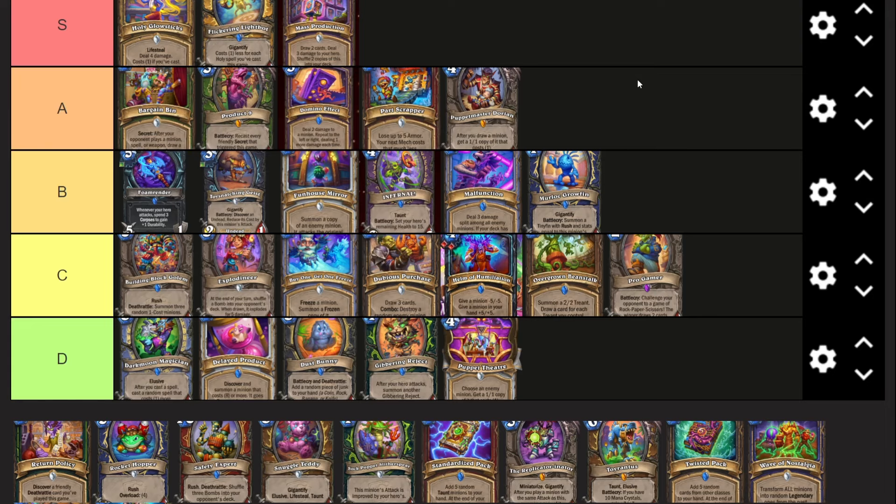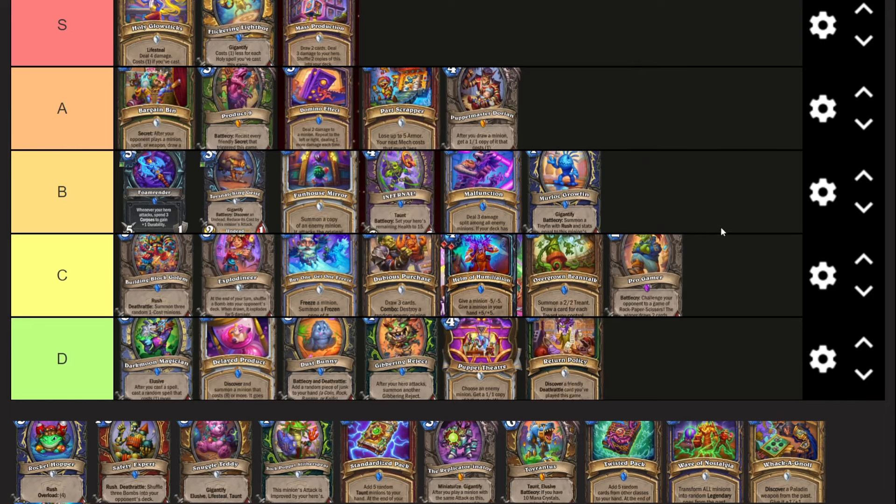Puppet Master Dorian - four mana, two-six, after you draw a minion get a one-one copy of it that costs one. I think this card has potential to be really good in Wild, it's just no one's really found the combo yet. It might not come this expansion or next expansion but it will eventually happen. There's no way a card like this doesn't break the format at some point. It's more likely this card gets nerfed since it's in Standard too. It's just such an insane combo enabler.